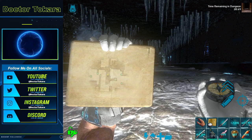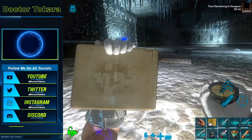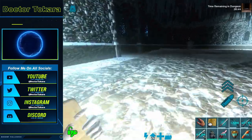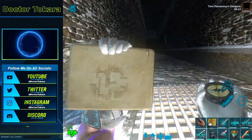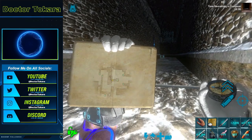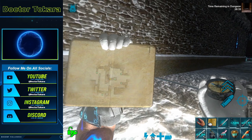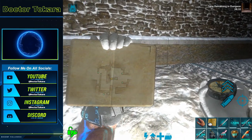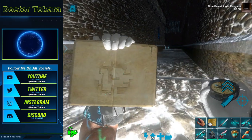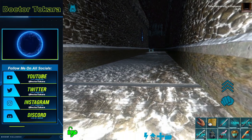We can even see the gate already right there. Oh, what's this back here? We got a wall right now. What are we dealing with on this? Let's go ahead and get this box. Are we dealing with a single tap? I think so.